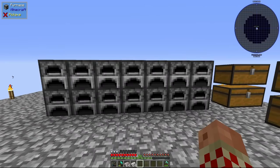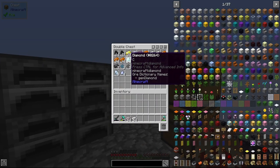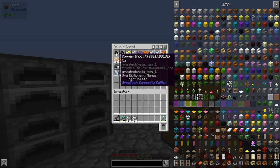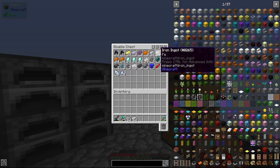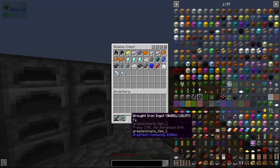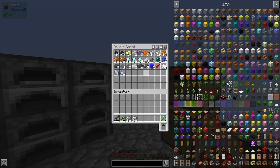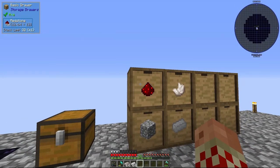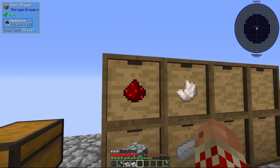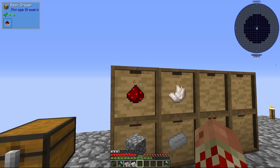One giant batch of smelting later: we have three stacks of diamonds, two and a quarter stacks of coal, a stack and a quarter of iron, another stack of iron with a stack of wrought iron, some gold, and 780 redstone — that's all I smelted. I didn't smelt more because it's kind of a waste of coal and we need to process that better.